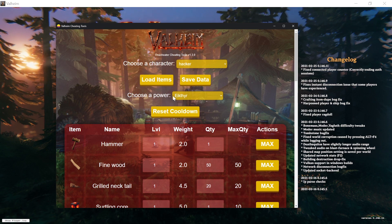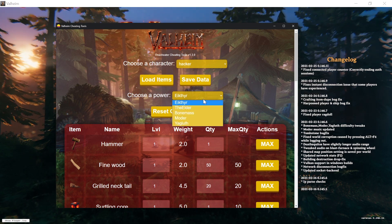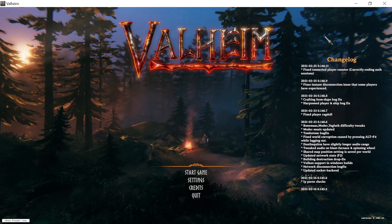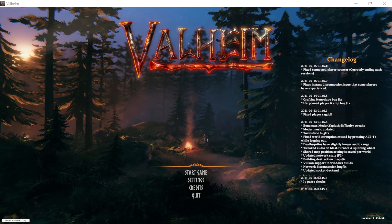I also want to change the active power — I'll change it to Yagluth's power, save, and now let's go back to the game by joining the server again.